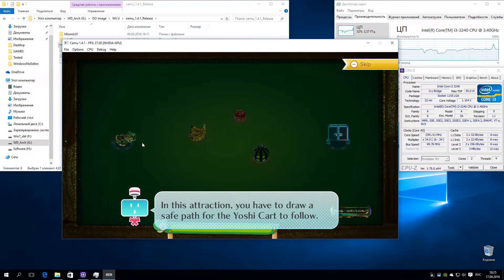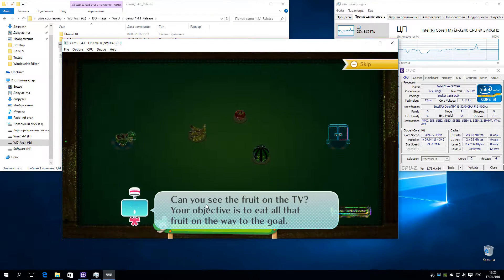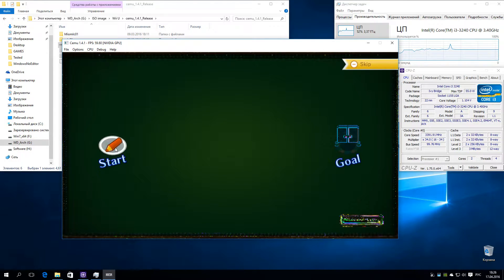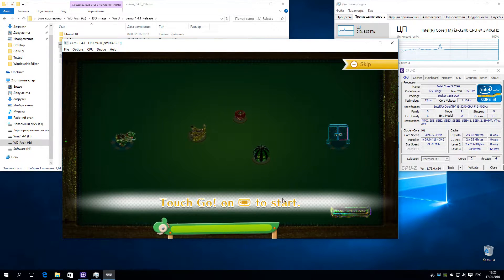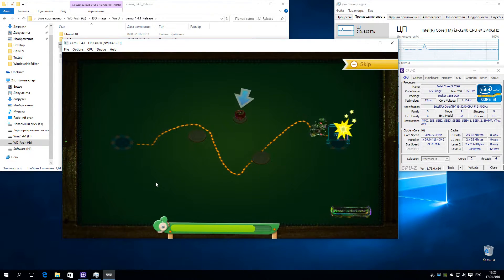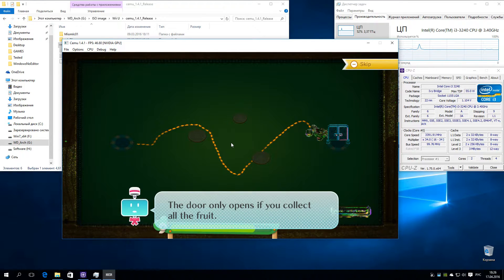In this attraction, you have to draw a safe path for the Yoshi Kart to follow. First, compare what you see on the TV and on the gamepad. Can you see the fruit on the TV? Your objective is to eat all that fruit on the way to the goal. But here's the twist: you have to plot the route on the gamepad. Just draw the path you want the kart to follow from the start to the goal.